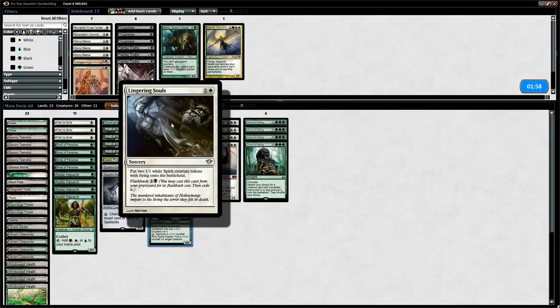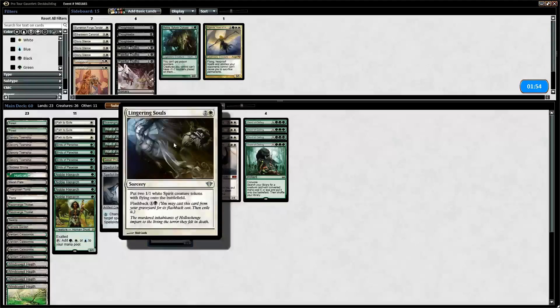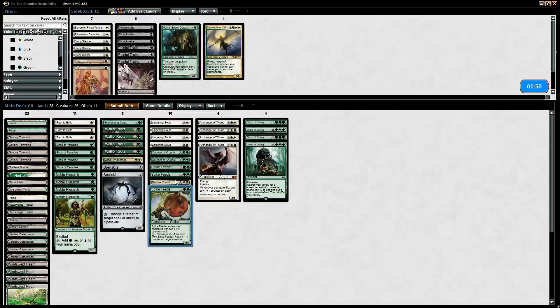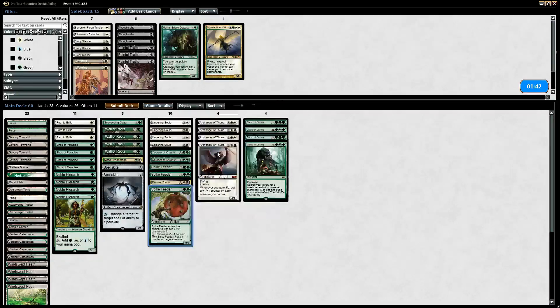That's why you play cards like Lingering Souls, and Orzhov Pontiff to get your opponent's Lingering Souls out of the way. And you have your Birds of Paradise and your Noble Hierarchs, so you kind of want to go wide with these.